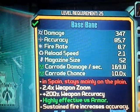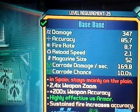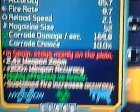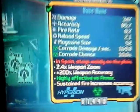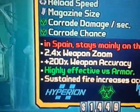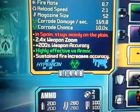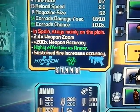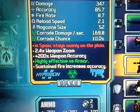Corrosive damage per second 169.8, corrosive chance 10.0%. In red it says 'In Spain stays mainly on the plane.' Sorry about the camera — 2.4 times weapon zoom, plus 200% weapon accuracy, highly effective versus armor.